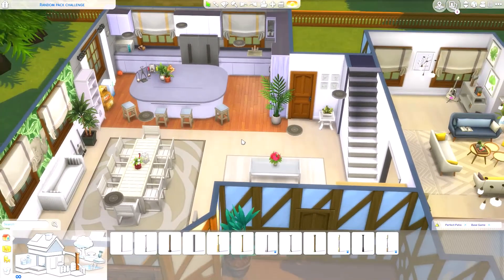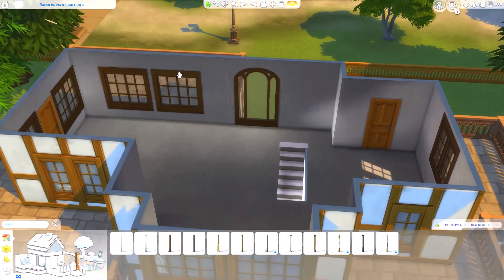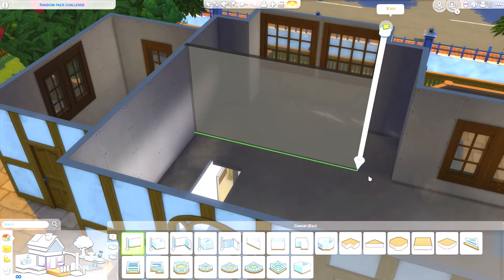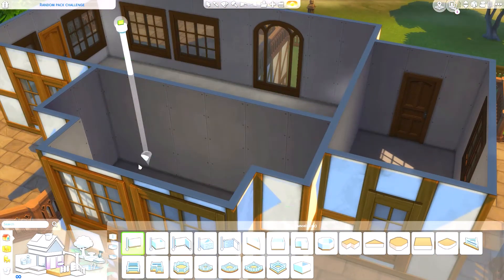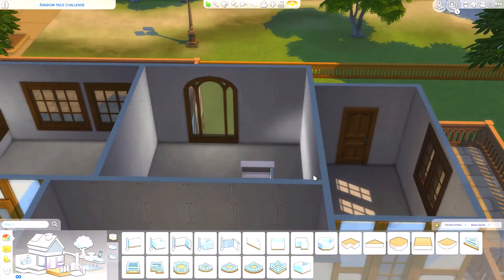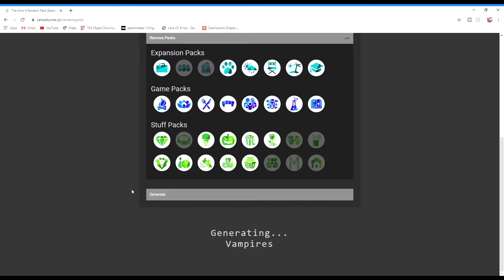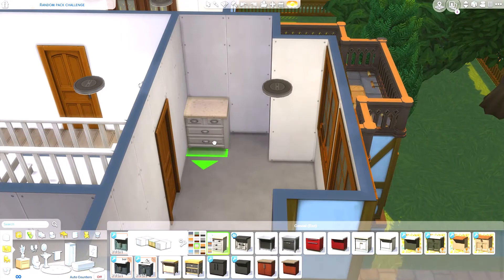Moving upstairs, I'm thinking two bedrooms and a bathroom. I'm going to decorate the hallway in base game and then generate packs for each room. Starting with the bathroom — I generated 'Parenthood,' which is actually cute. There are some nice counters in Parenthood that work well for a bathroom.